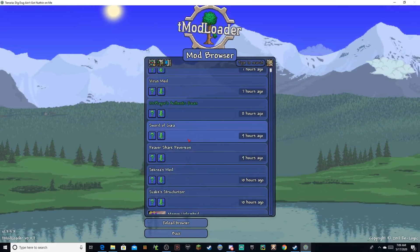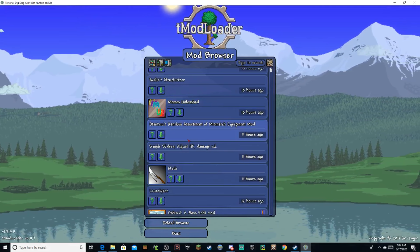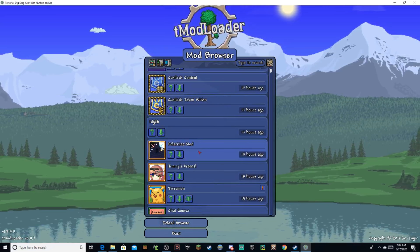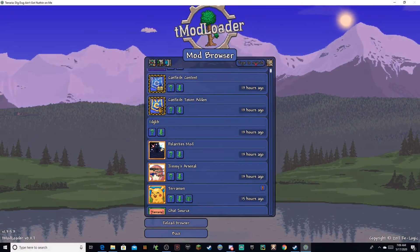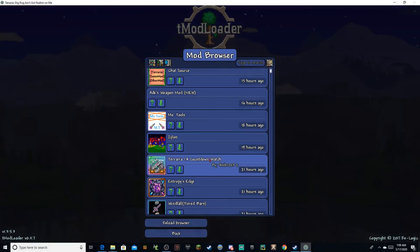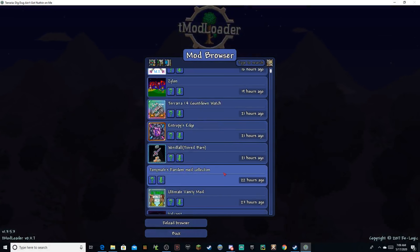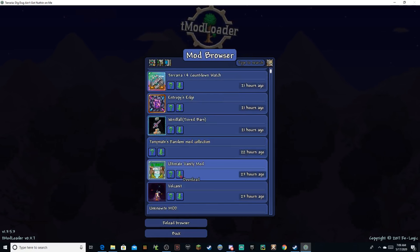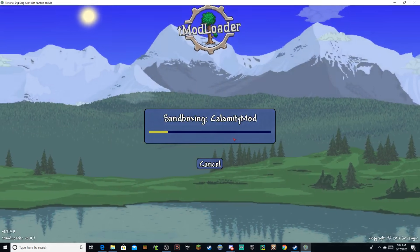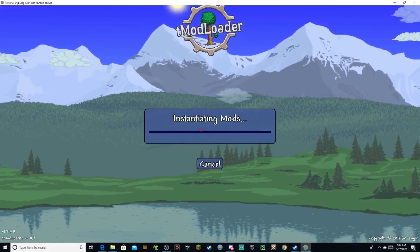And there it is. Now if you wanted to just go through these and decide what mod you want — let's say I want the Ultimate Vanity Mod — I could just click Download, and then it'll do its thing.